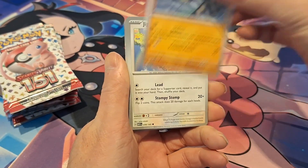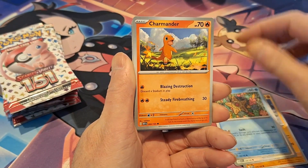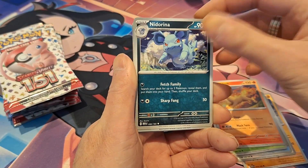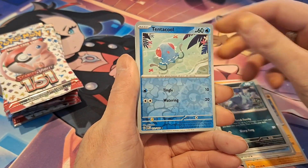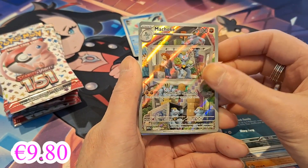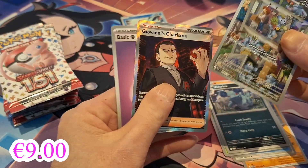Geodude, Jigglypuff, Staryu, Charmander, Venomoth, Rapidash, Nidorina — then we have a Reverse Tentacruel and we started off with a Machoke. That's a good one.